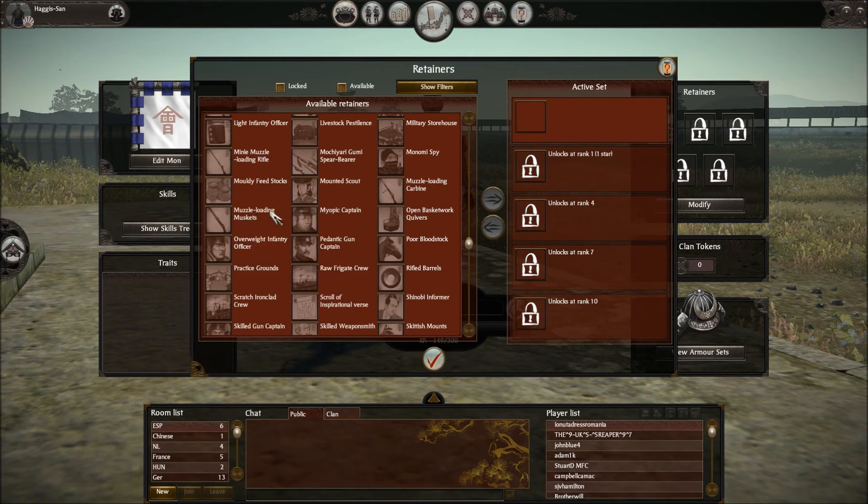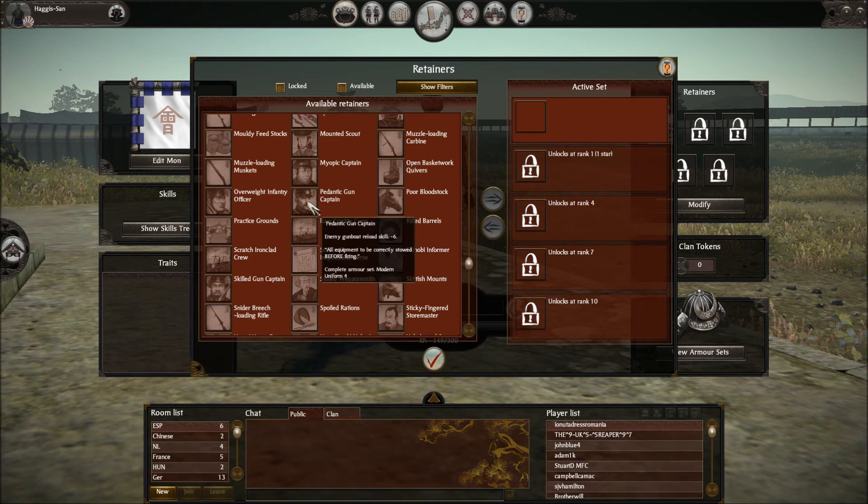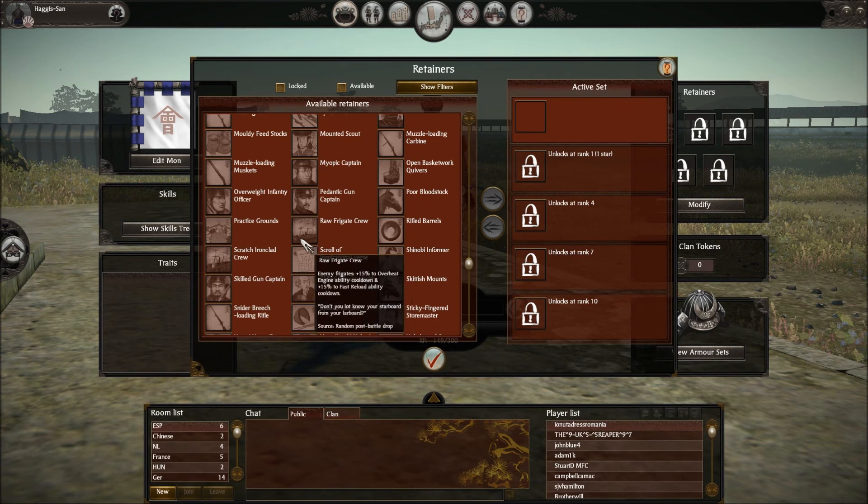Moldy Feedstocks — that's a new one. Muzzle Loading Muskets: enemy elite infantry reload minus six. Myopic Captain: enemy Tosa Rifleman, Yugekitai, and Sharpshooter accuracy minus six. Open Basket Work Quivers — seen that one: plus five to bow units. Poor Blood Stock: enemy modern gunpowder cavalry have greatly decreased fatigue resistance. Pedantic Gun Captain: enemy gunboat reload speed minus six. Overweight Infantry Officer — this will affect fatigue resistance or movement speed: enemy Tosa Rifleman, Yugekitai, and Sharpshooter movement speed minus twenty-five percent. Practice Grounds — seen this one before, I use it all the time: plus two attack to all melee cavalry. War Frigate Crew: enemy frigates plus fifteen percent to overheat engine ability and fifteen percent to fast reload ability.